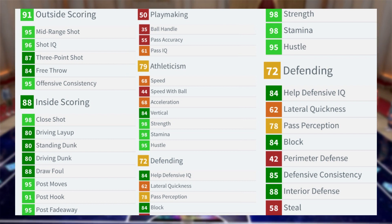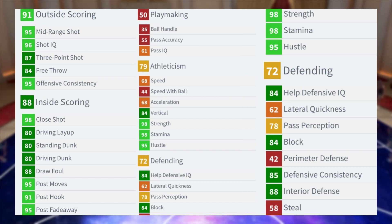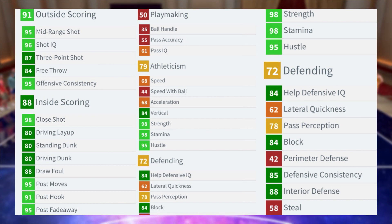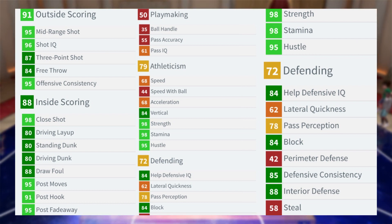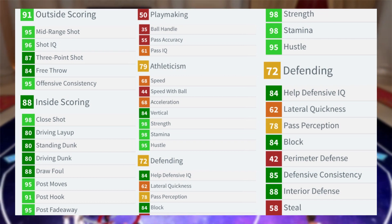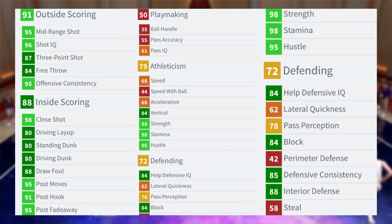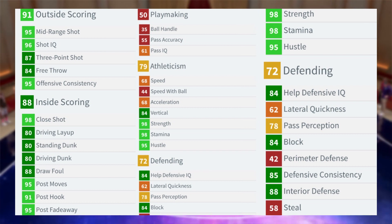78 overall defending. He has an 88 interior defense, 42 perimeter defense — that's trash. 84 help defense, 80 pick and roll defense, 62 lateral quickness, 78 pass perception, 73 reaction time, 58 steal, 84 block, 73 shot contest, and 85 defensive consistency. The block is good; he's a good defender inside the paint, but outside the paint, terrible. If you put Zach Randolph on a guard, he's getting blown by or somebody's shooting — you're getting your ankles broken.